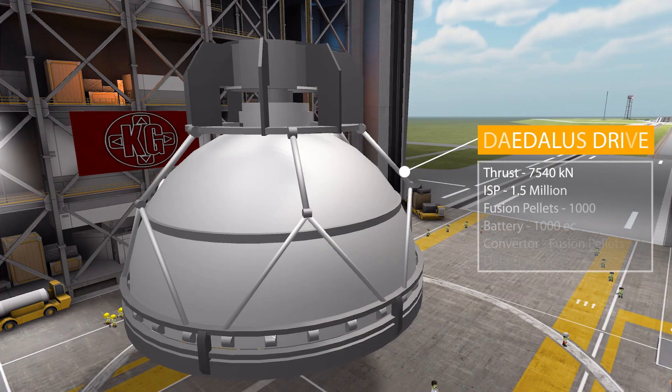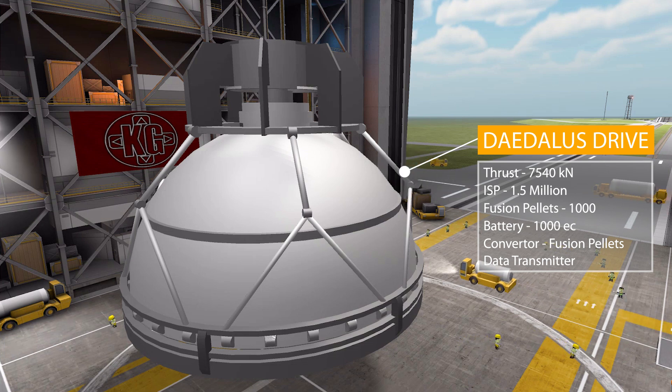The next engine, and an even larger one, is the Daedalus Drive. This thing is massive and produces 7,540 kilonewtons of thrust in vacuum — and only in vacuum, as it does not work in atmosphere at all. Its Isp is similarly 1.5 million, this time using fusion pellets as propellant. It has a battery of 1,000 electric charge, a tank of 1,000 fusion pellets, 195 liquid deuterium, and 805 liquid helium. It also features a built-in resource converter that uses helium, deuterium, and electric charge to produce its own fusion pellets, plus a 200 megajoule battery and a data transmitter.